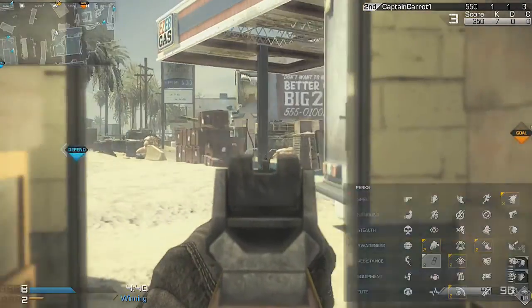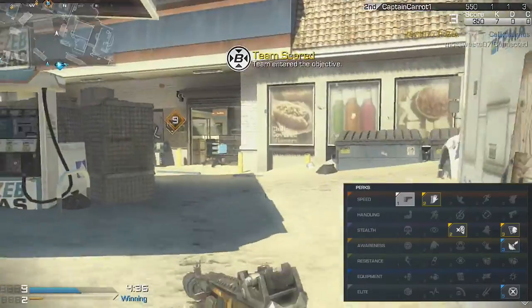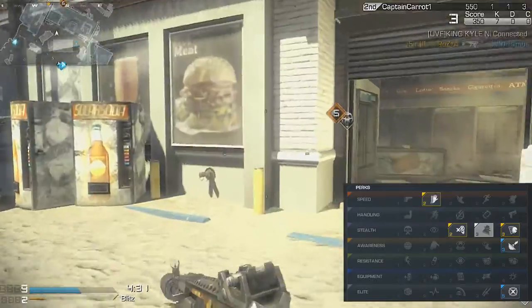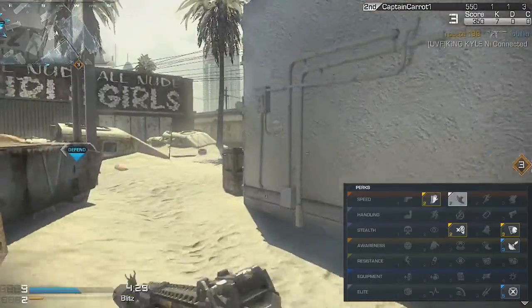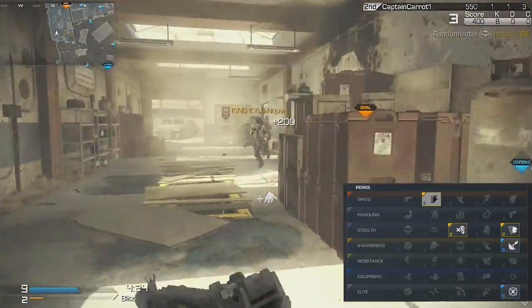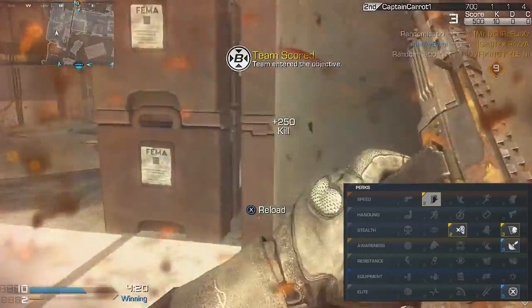Now for my strike package, I'm using Specialist again because it's my favourite. I love having all the perks available because they're all really awesome in this game. The first one I earn is Sleight of Hand, just because it's an automatic gun so you go through bullets a lot quicker than you do with a burst gun — that's why you need Sleight of Hand on this class.